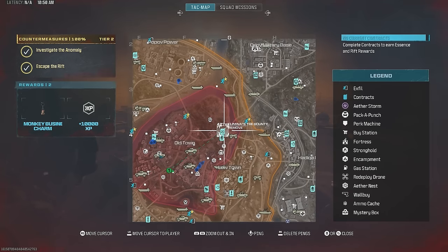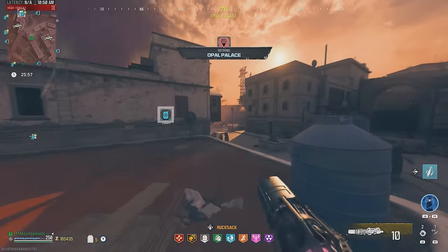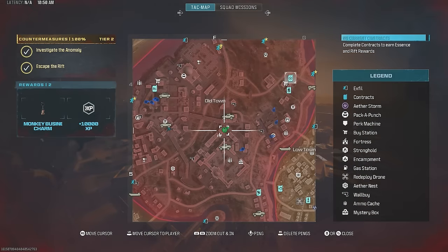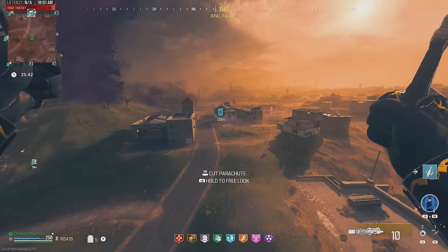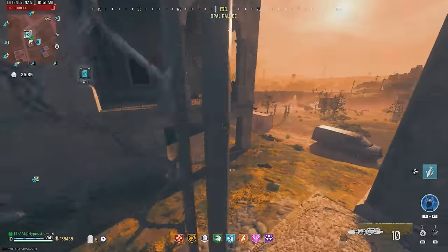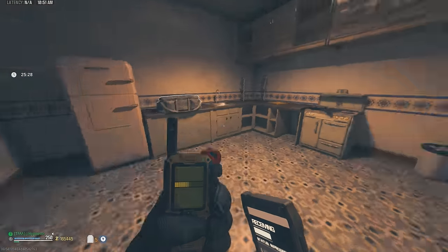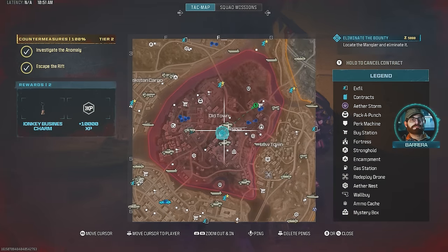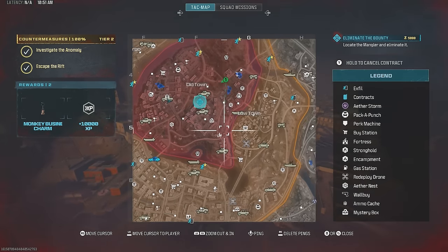One just spawned in way back there. Looks like one of those other guys has a Scorcher — he got back there real quick. I doubt I'll be able to beat them to it, especially since this thing ain't packed. Looks like they'll beat me to it. Actually — we actually beat them to it. They were going for the spore. We got a Mangler as our target.